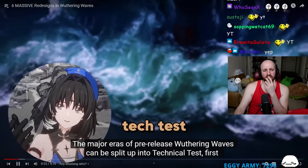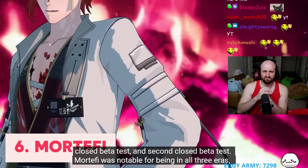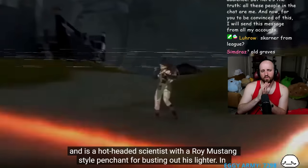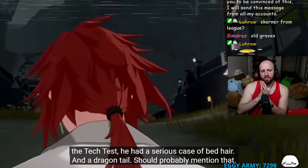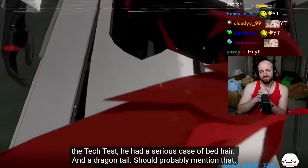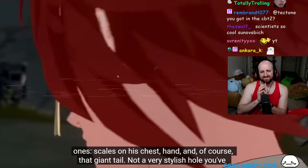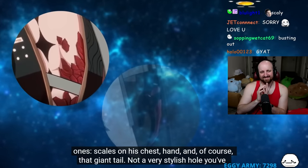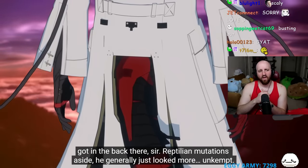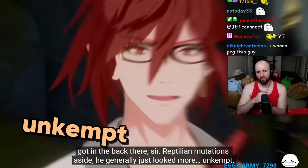Wuthering Waves can be split into Technical Test, First Closed Beta, and Second Closed Beta. Mortefi was notable for being in all three eras - a hot-headed scientist with a Roy Mustang-style penchant for busting out his lighter. In the tech test he had a serious case of bedhead and a dragon tail. Being a resonator comes with body mutations, so Mortefi had scales on his chest, hand, and a giant tail.